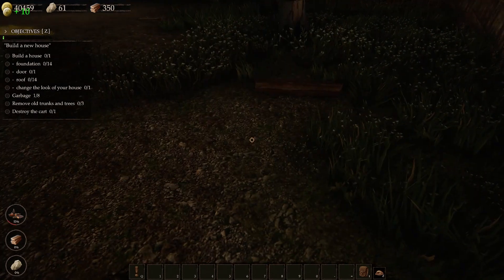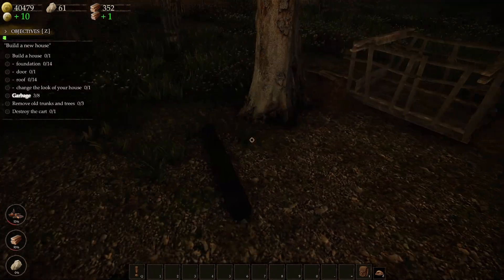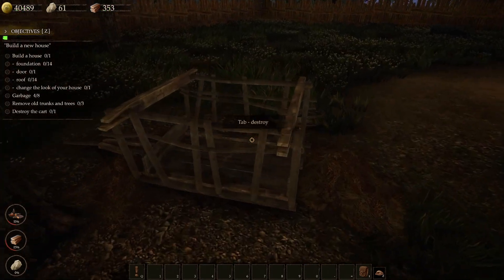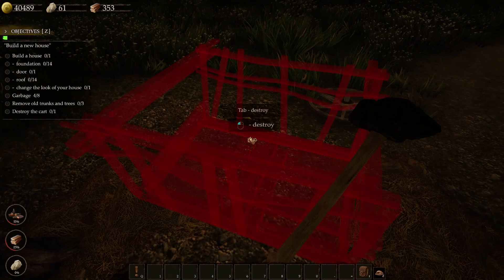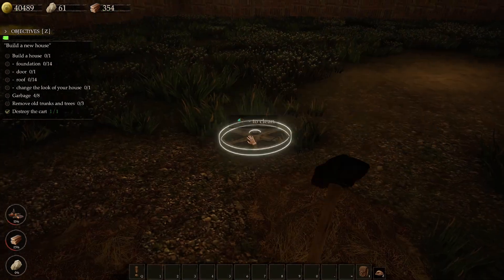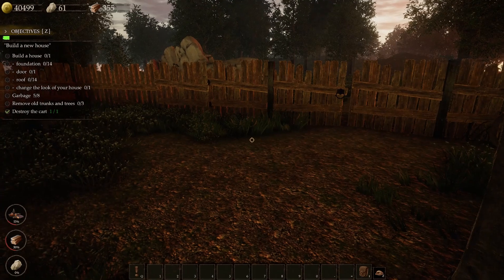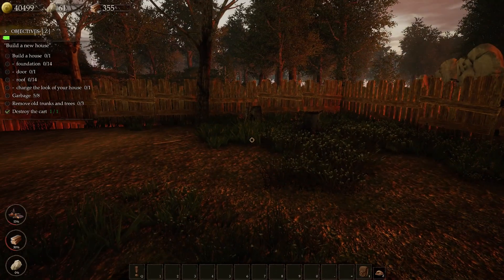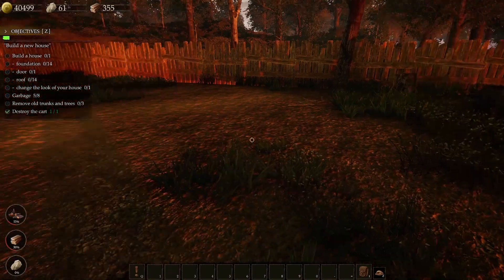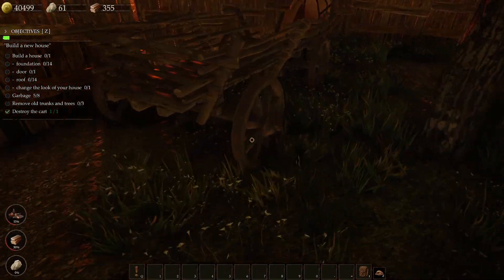Let's do a little cleanup work here and then we will build the house right here. I need to destroy this, so let's pull out the old sledgehammer and whack away and get this taken care of. How much cleaning do I have to do? I've got five of eight garbage pieces, so let's head over.